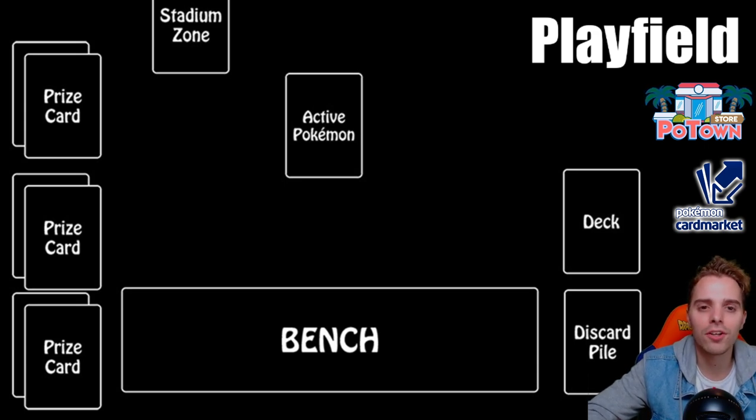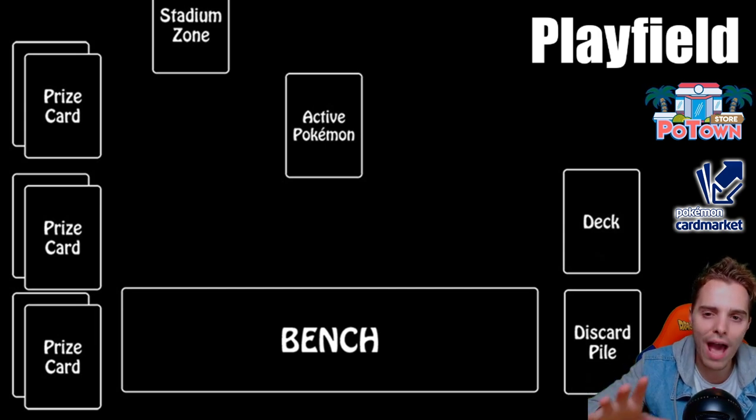The prize cards are placed on the side. These are six cards from your deck that you don't have access to until you knock out one of the opponent's Pokemon. If you knock out a Pokemon you gain access to one of the prize cards — but more on that in a moment. That is the play field.